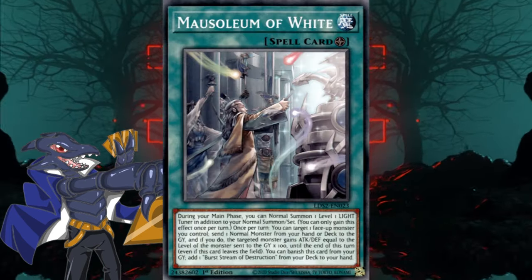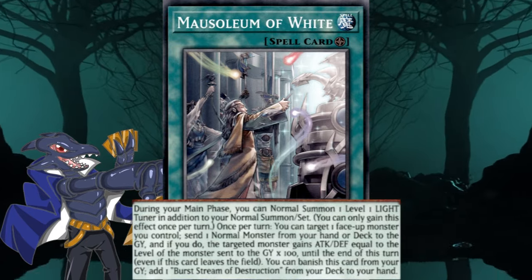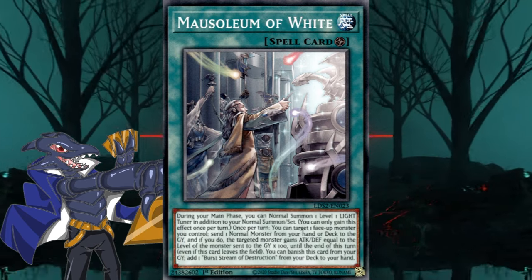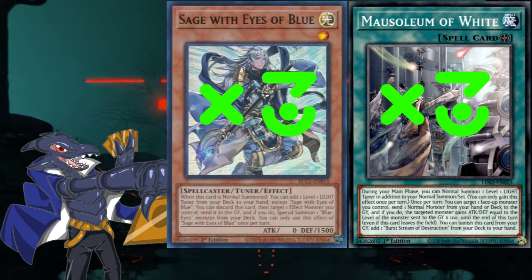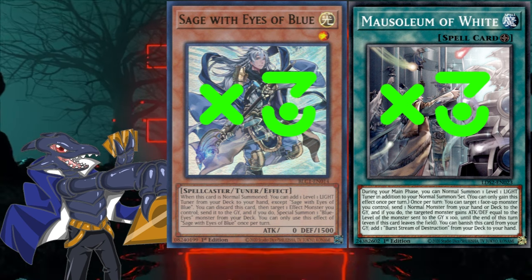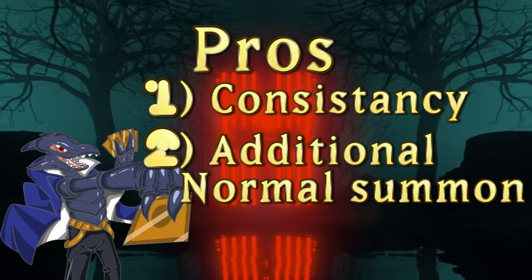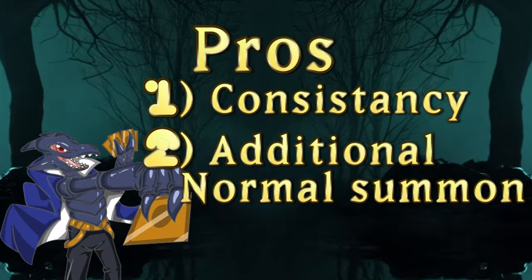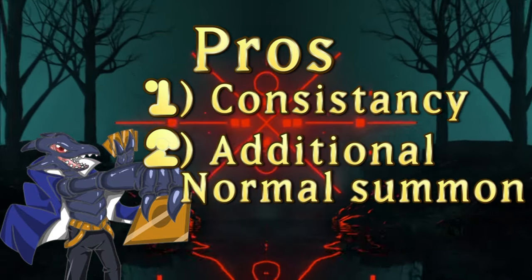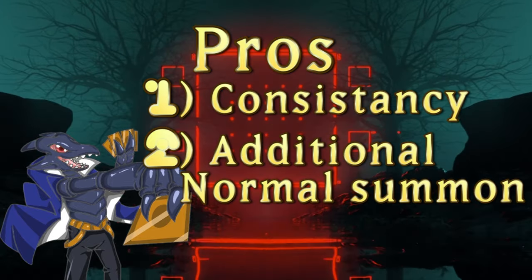On the other hand, Mausoleum basically allows the engine to be somewhat splashable, especially in the current climate due to everyone and their mother playing field spells. Three copies of both Mausoleum and Sage are preferable when it comes to the use of this engine. This engine is a very simple plus one due to the classic search on a normal summon, but it can also provide an additional normal summon for level 1 light tuners, which is always welcome.